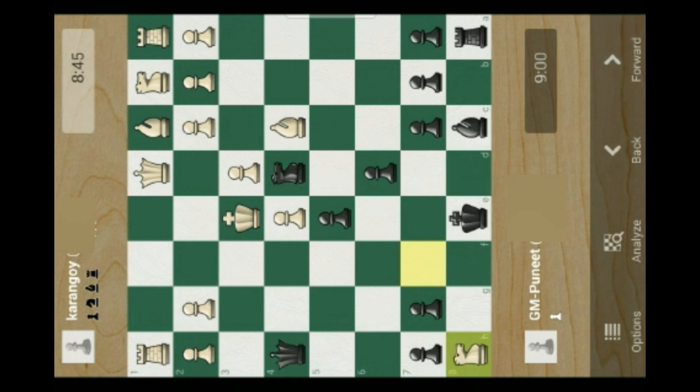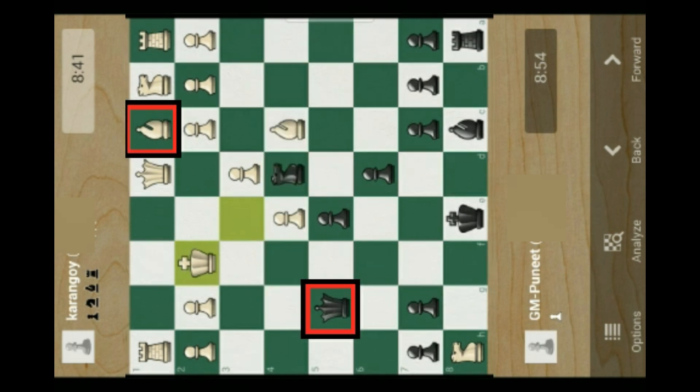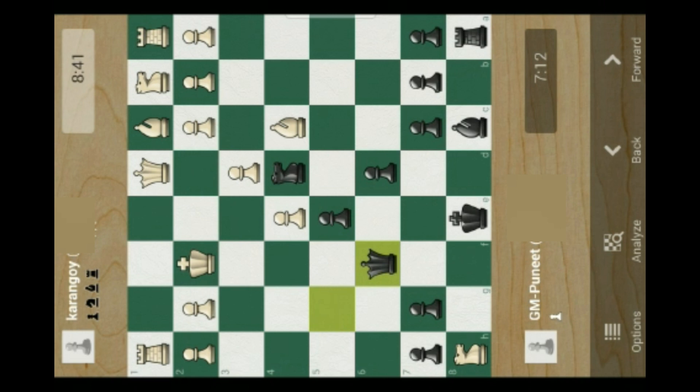He captures my rook at h8. Then I perform a check for my opponent. He goes to f2 to save the check, and also performs a discovered attack on my queen, because the bishop at c1 can attack my queen on g5 in the very next move. So I save my queen from g5 to f6, performing a check on my opponent king at f2. After that, my opponent takes his king from f2 to e3 — and that's exactly what I want, because in the very next move, it is checkmate.